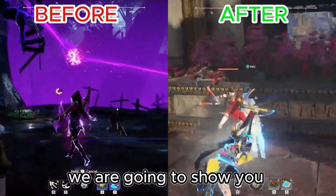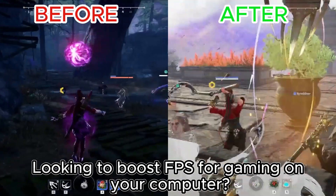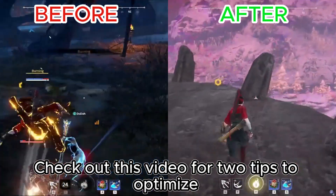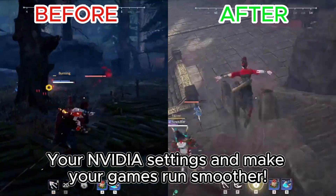In this video, we are going to show you two tips to make your computer play games better. Looking to boost FPS for gaming on your computer? Check out this video for two tips to optimize your NVIDIA settings and make your games run smoother.